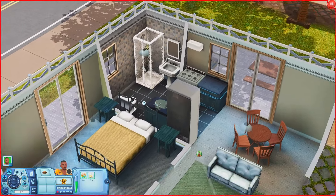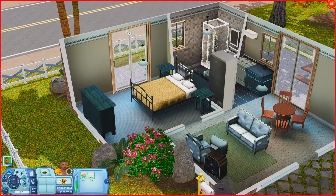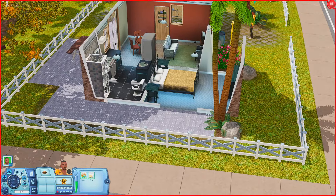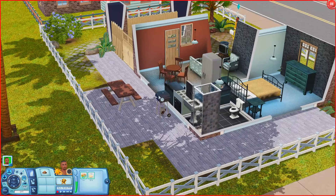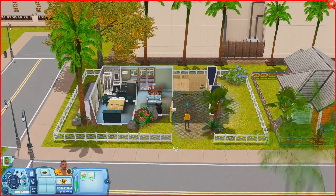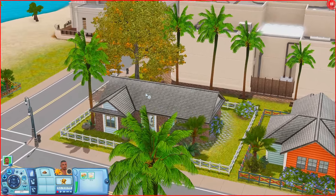It leads into a bathroom, and over here we just have a bedroom with a dresser. Oh, you have like a sliding door! The fact that this is a starter home — that's wild. I want to get better at making starter homes now because this house has everything. It has a sliding door that leads to the backyard where you have a grill and a picnic table. It is just a one bedroom house and I love the way it looks.